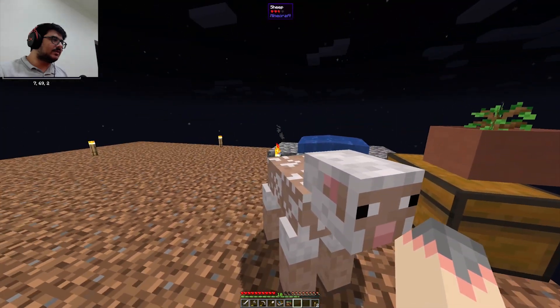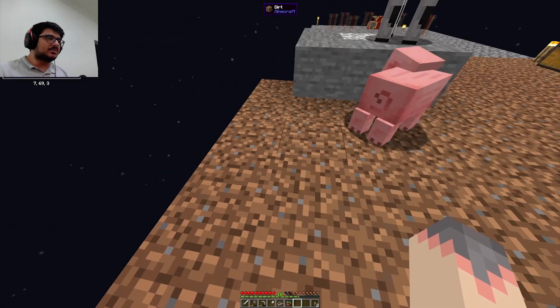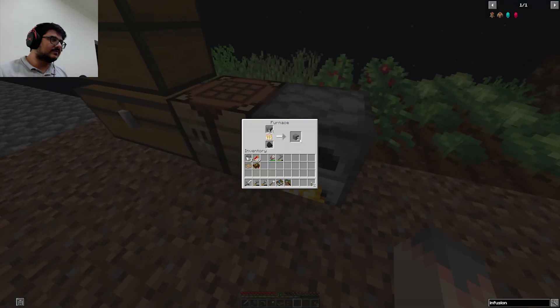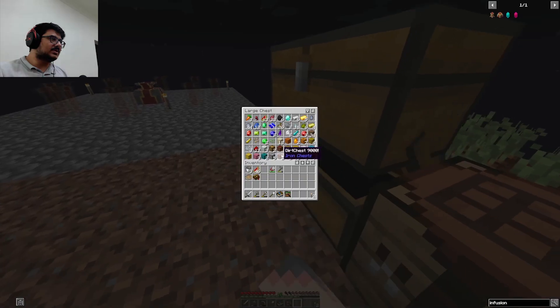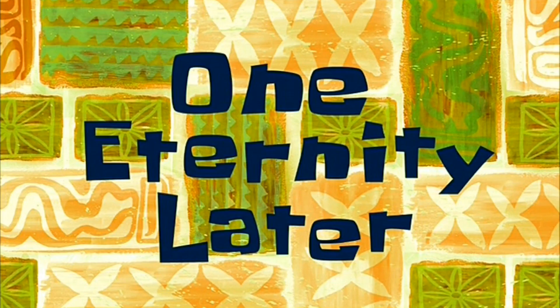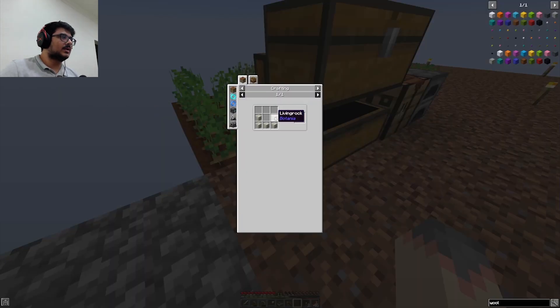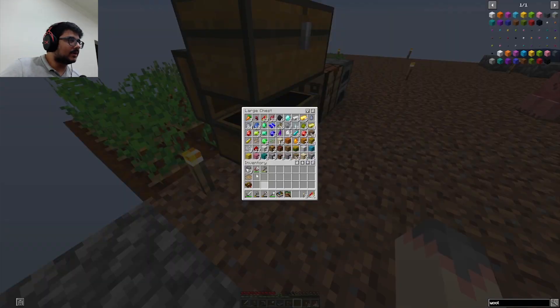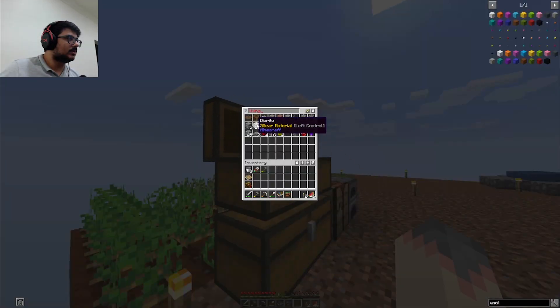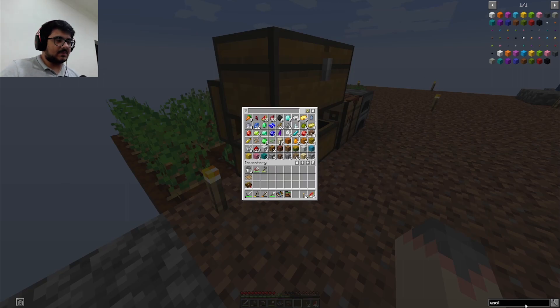I just realized the sheep will never regrow its wool again because there is no grass on the ground — it's all dirt, no grass. How am I supposed to get that? How am I supposed to get a lot of wood? Apparently I need to do stuff for Botania. Do I have living rock? I got living roots, but not living rocks. How do I make living rocks? That's the question.